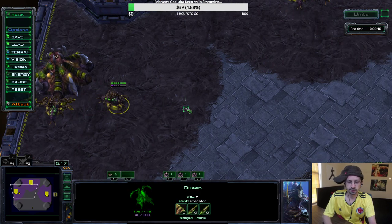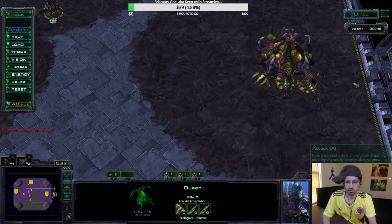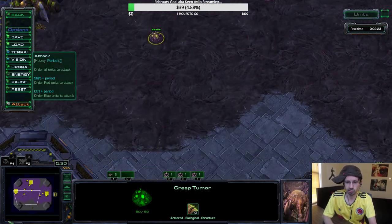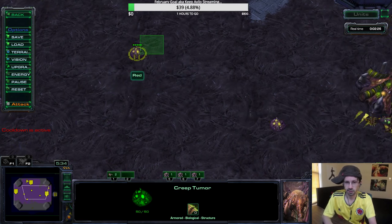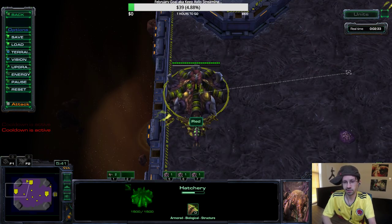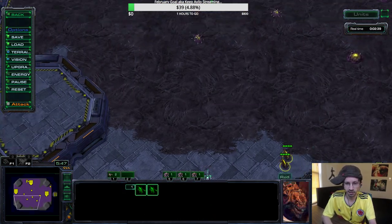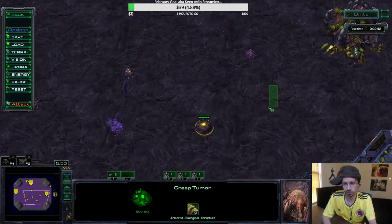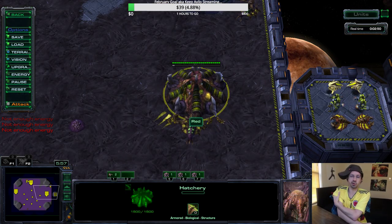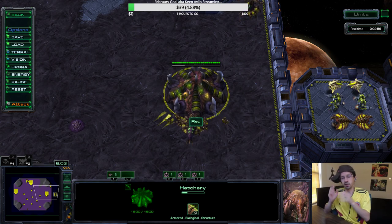Now for Creep Tumors — it takes a little bit of time to get used to spreading creep with Zerg. Basically, every time they're off cooldown you just want to be ready. Go to your next Creep Tumor. You get into a rhythm of doing it, so as you're doing macro and making units — making drones or whatever — you go back to your base, inject, manage your army, and then your Creep Tumors are ready again and you spread the creep. Inject, inject, inject; Creep Tumor, Creep Tumor, Creep Tumor.